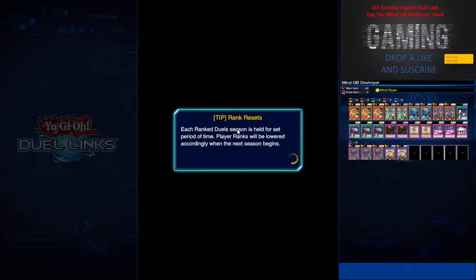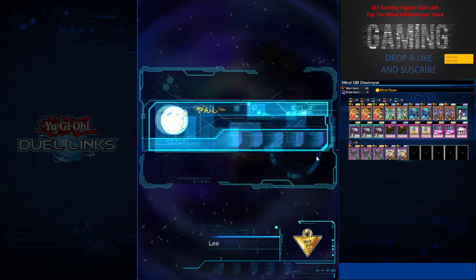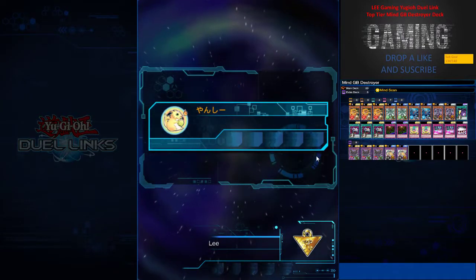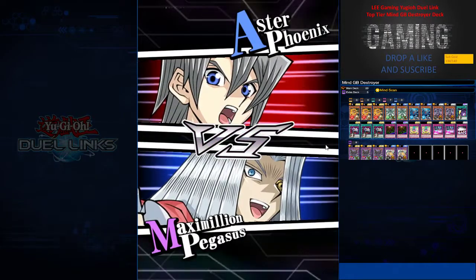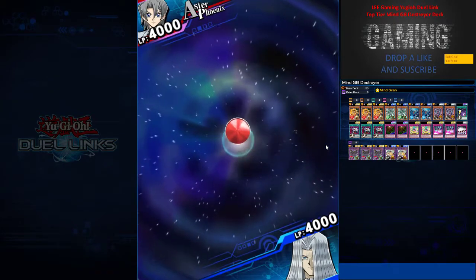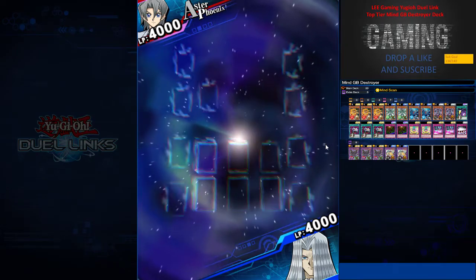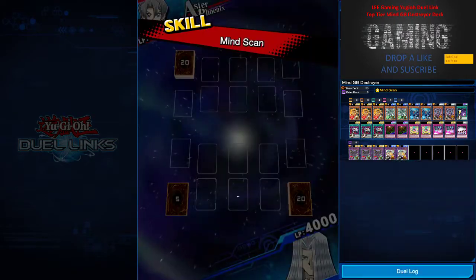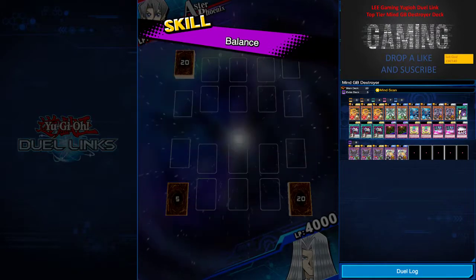Honestly I hate facing Galeator because they are a pain — so hard to deal with. A lot of people run Life Cost Zero, but to me Mind Scan is pretty good. Hardly my life goes below 3000. The first replay I'm going to show you is a simple matchup against what I'd say is a normal tier deck — I did not face any meta deck like Ninja.